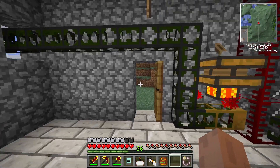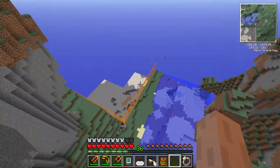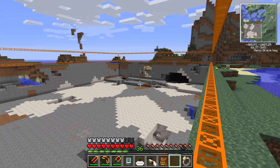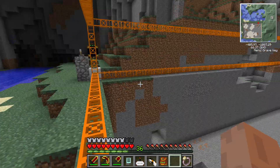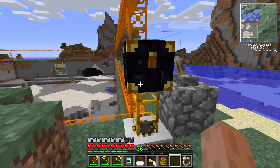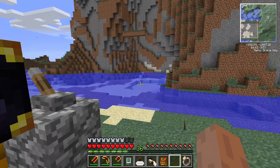Over here is Quarry 2 — it's a little outbuilding. It's digging up the ground. There's some weirdness with the pack where sometimes the actual drill part doesn't render. Items are being pumped to here and sorted through the network.